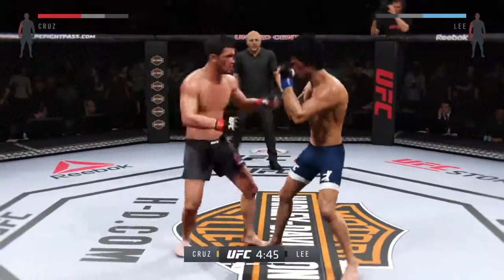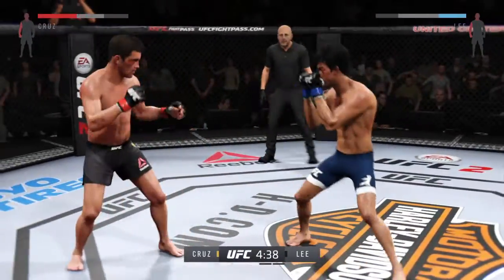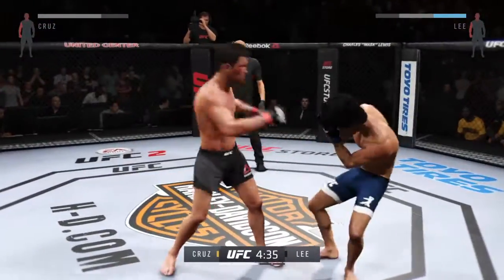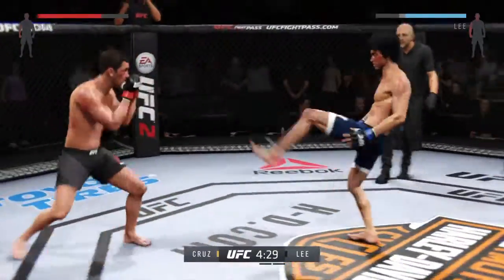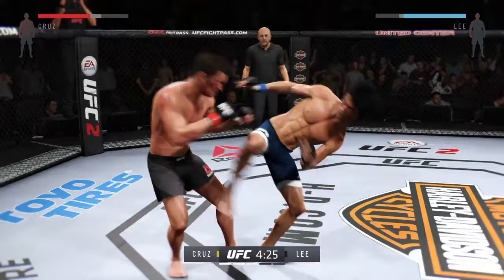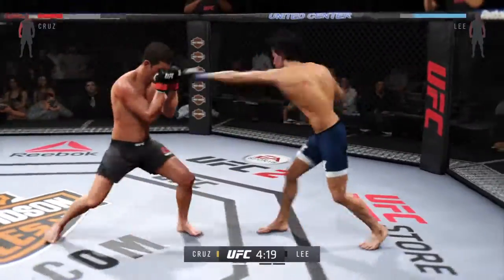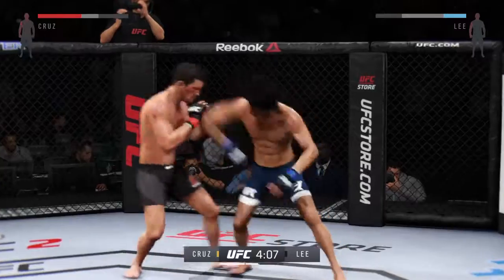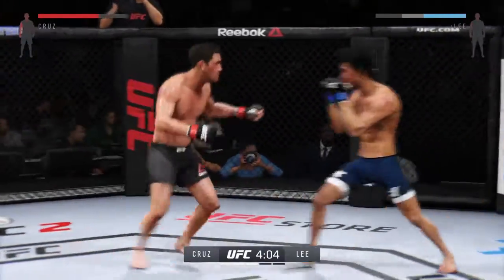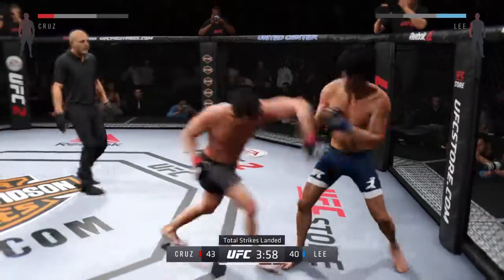Spinning back fist — big connection. That's a good shot right there, very good shot. Big body kick — oh, that caught him. Lee with a good straight left. He's keeping very busy — look at the numbers, total strikes. Back and forth battle.